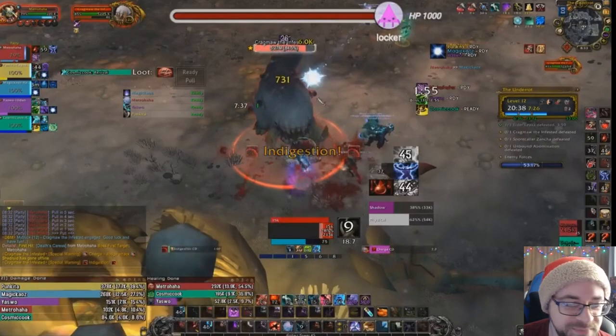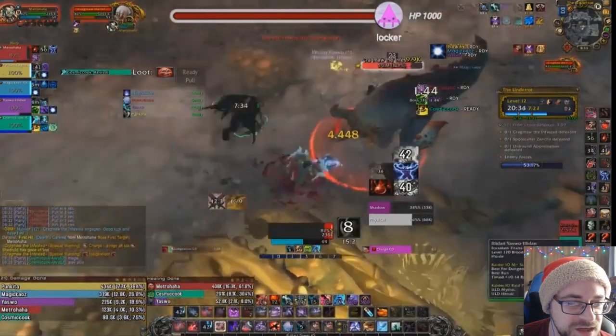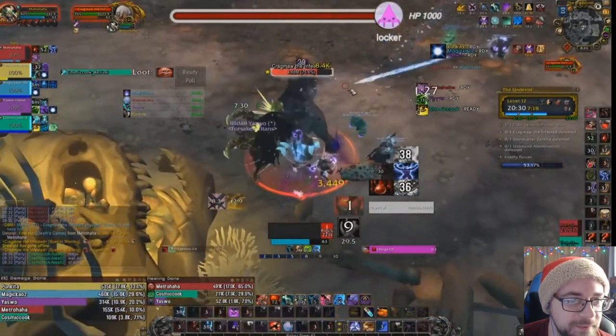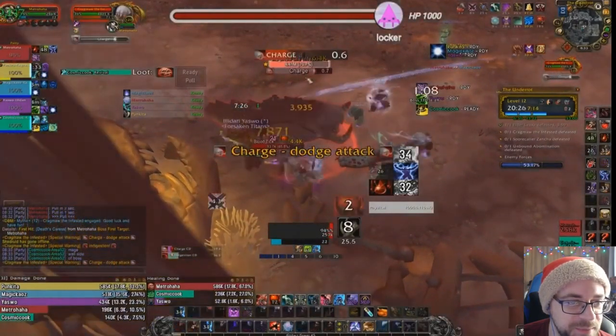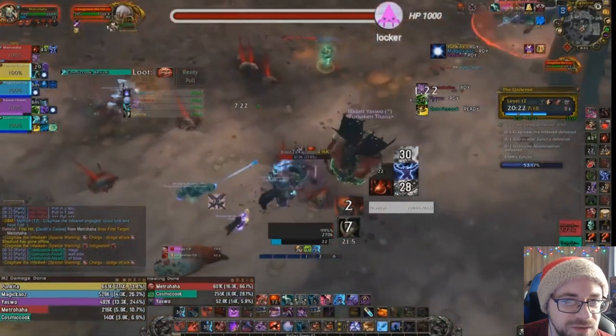Use AMS, Vamp Blood, Icebound — whatever you have — and try to make sure you're taking as low damage from that as possible. One tick spawns — not the end of the world. Necrotic, it could be bad. This time the charge is going right at the bones, so not great.